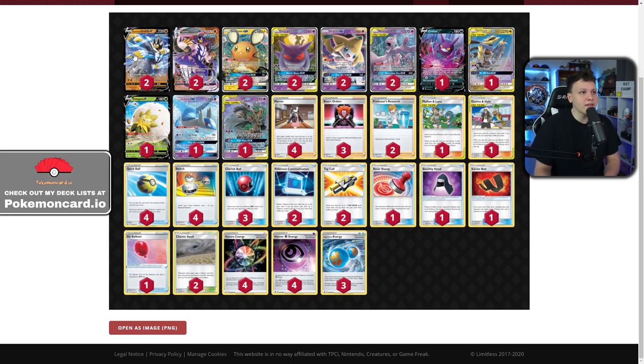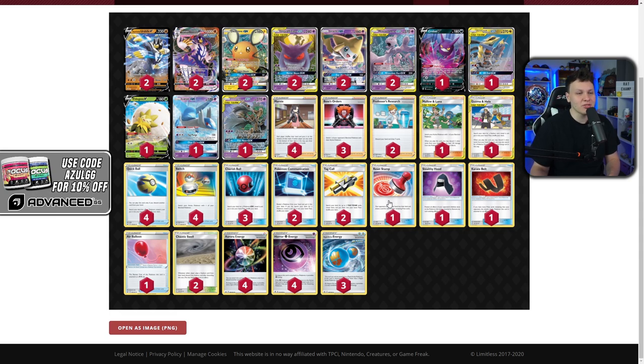Looking at it the other way — as an Urshifu deck with a Mewtwo package — the Mewtwo stuff shores up weaknesses a straightforward Urshifu deck would have. Your Lucario & Melmetal matchup is way better with all this Mewtwo stuff in the deck. As a pure Urshifu deck you're just losing to Lucario & Melmetal almost every time, but now you can put up a fight. The flip side is you still have Urshifu to utilize throughout the game, plus the Mewtwo stuff helps in those tough matchups.